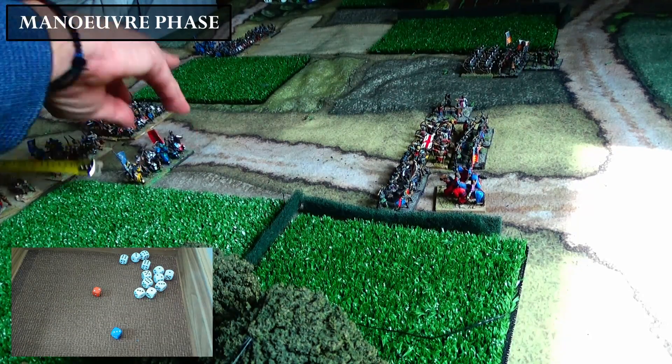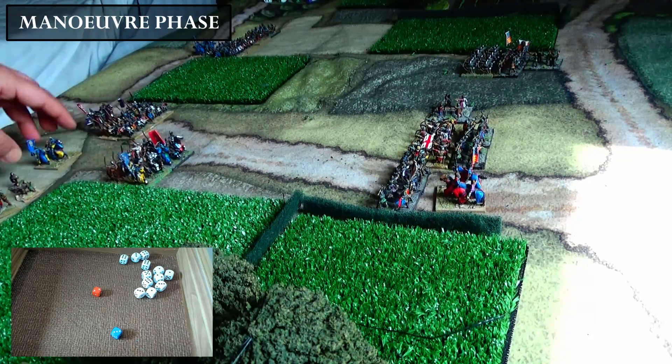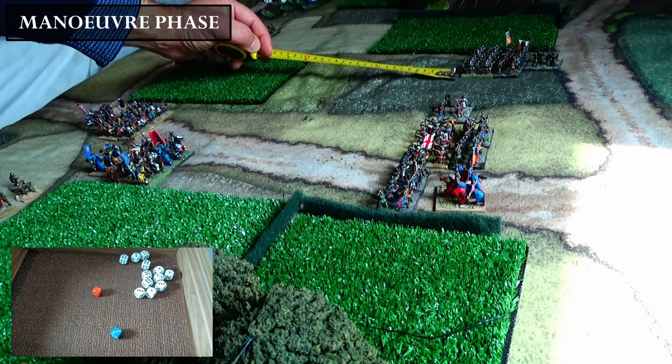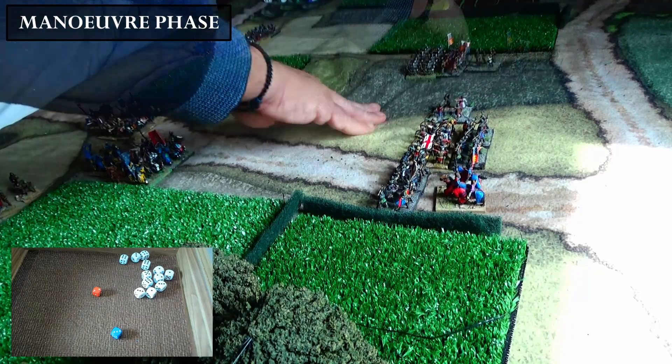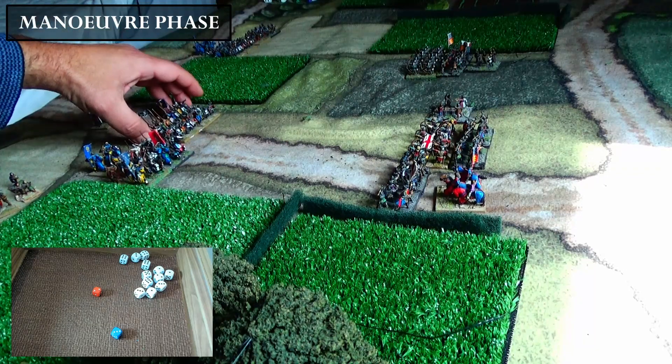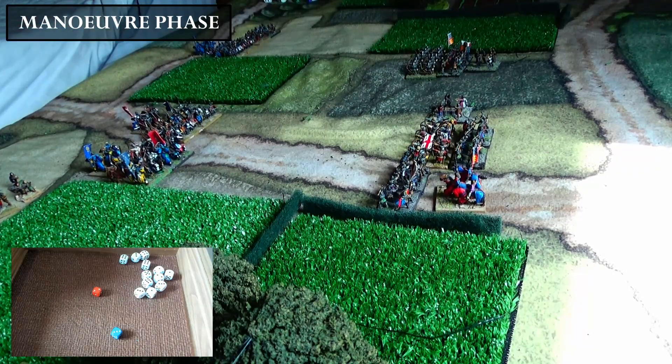The French want to move the mounted knights division and try to get close to the English so they can avoid getting shot at. The English are going to move this block — again three inches — to get close to a gap and start shooting at the French. The French then move their block formation of men-at-arms and crossbowmen three to four inches.